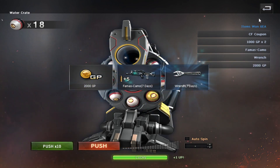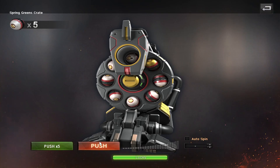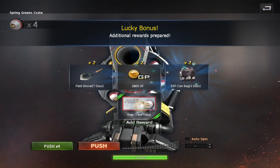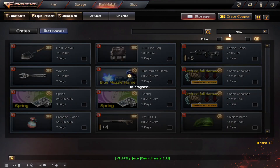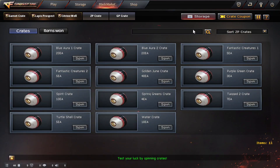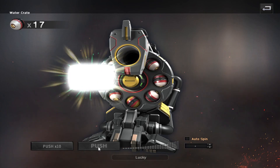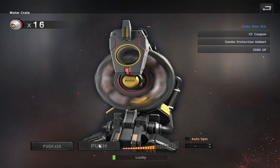First lucky gauge of the day coming in for the spring green crate. I would like to win a spring-themed weapon, but here I won two shovels — which means two coupons for me — and two EXP clan bags. That's not too bad. Although Channel 7, once again you are disappointing me. I can't remember the last time I won in Channel 7.